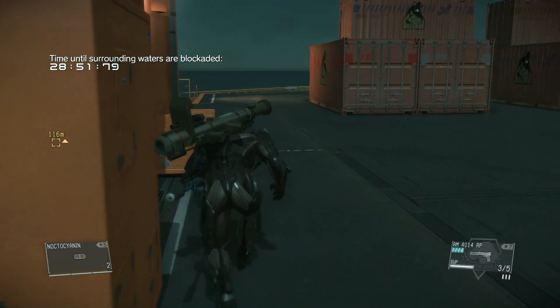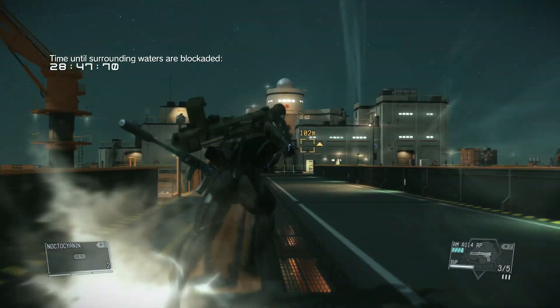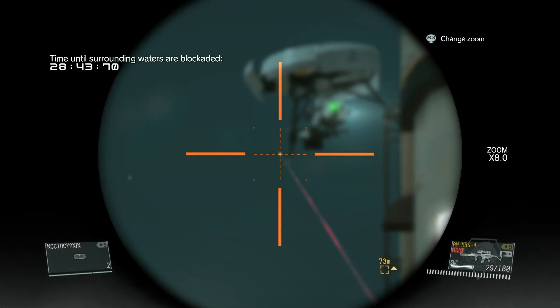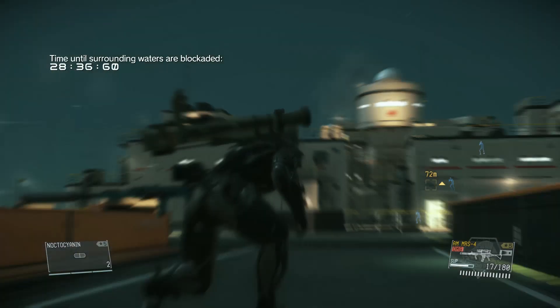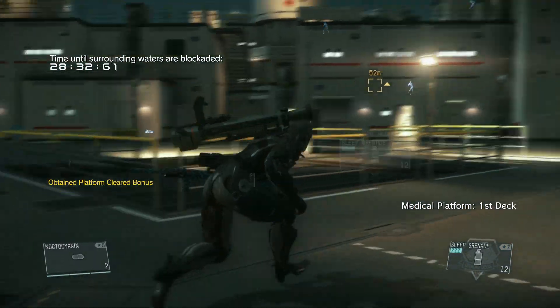Right now everyone's going to be going towards the source of that sound, but they can still see you if you're not careful, so proceed with caution. Take out your standard issue rifle and try aiming at the weak point. You don't have to actually destroy it to get the task done, but I like to destroy them because they will catch you and they will ruin your run.